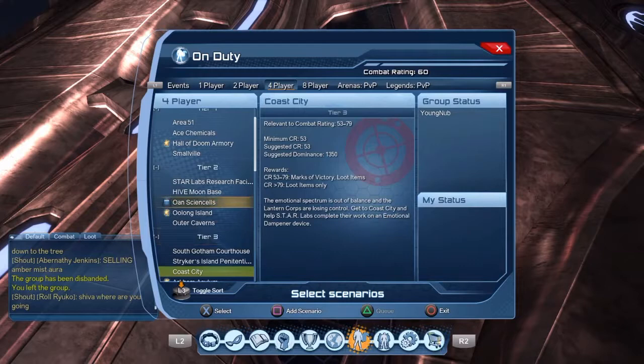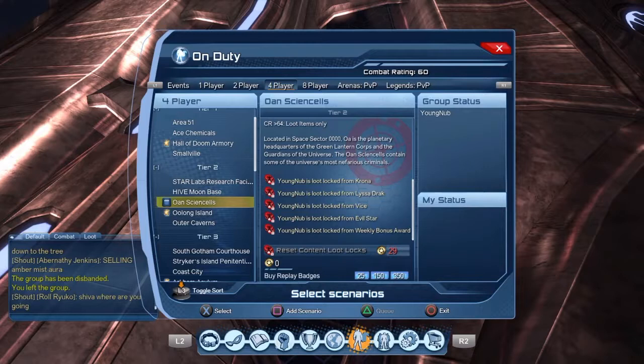You have to have a combat rating of around 53 to do the briefing, but you just need a 42 to be there.